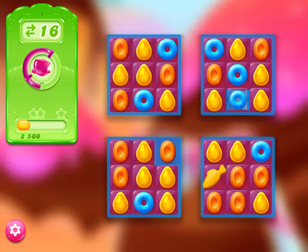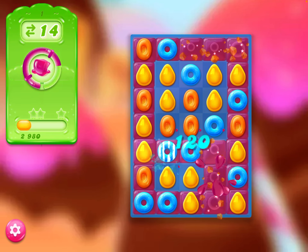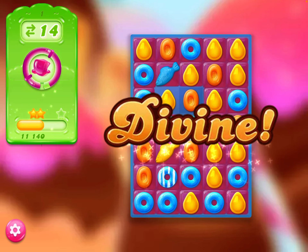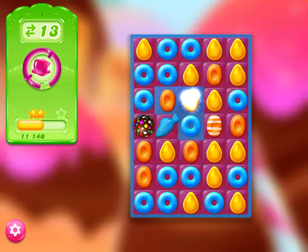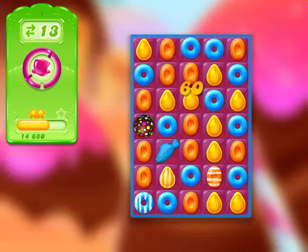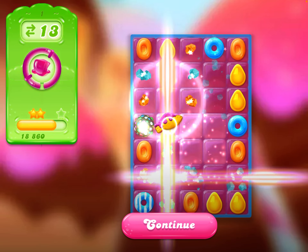Hopefully we get a nice kind move there so we can complete that. Okay, third level. What I'm thinking is if I combine the stripe and the fish then we get a stripey fish, and we've got a color bomb there as well. That's level one — sugar crush!